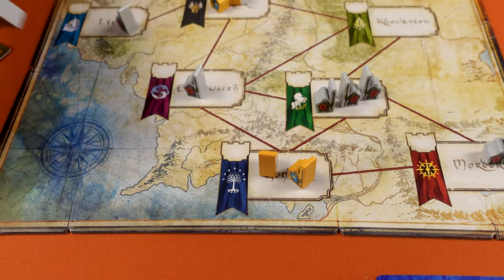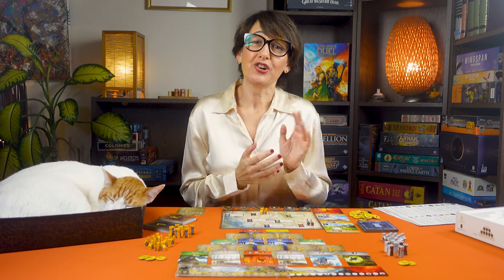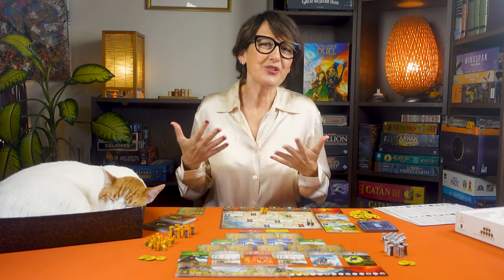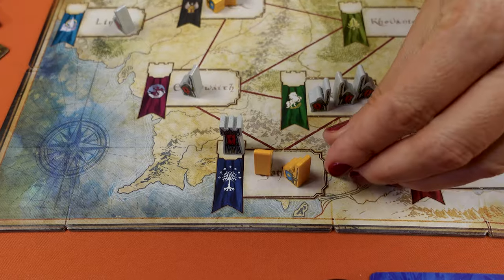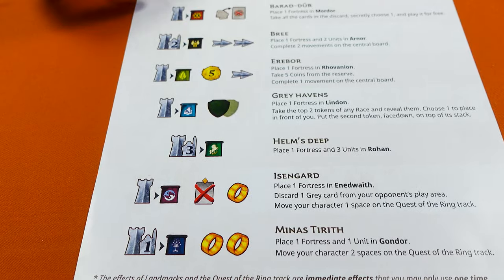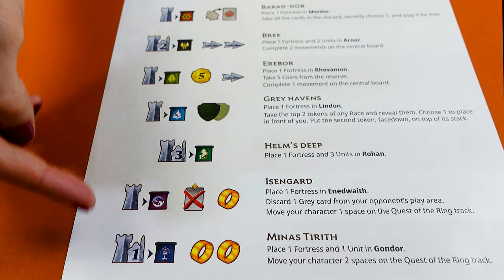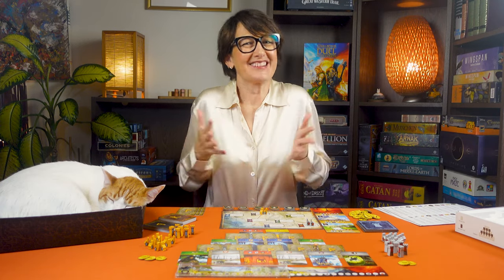Immediately place one of your fortress pawns on the corresponding region. Note that fortresses do not trigger conflicts like units do, so both players can be present in the same region. Also resolve the other effects immediately — check the player aid for a detailed description of the seven landmark effects. If there's no landmark available you cannot take any more landmarks in this chapter.